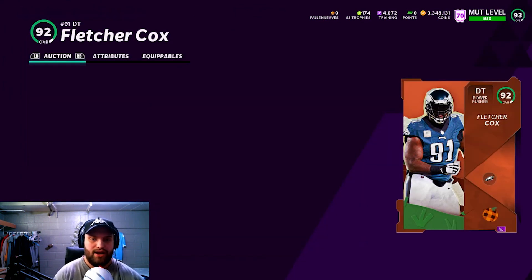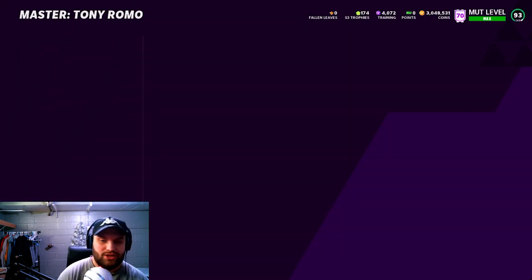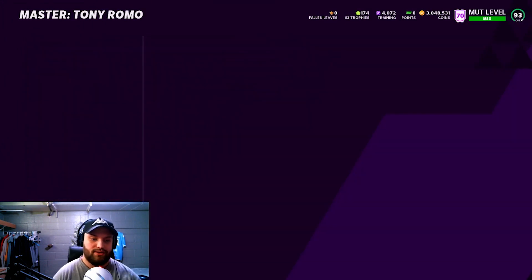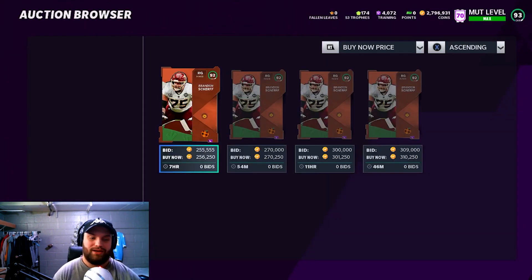I'm going to show you — we're going to complete the set now. It is a little expensive right now so you guys should probably wait. You could do the free one to get your free 92 overall and then do the set. But I'm going to do it for you guys here and show you how I'm going to be making my coins. I'm spending a lot of money right now — this is not what you guys should be doing at all.